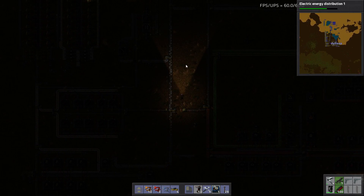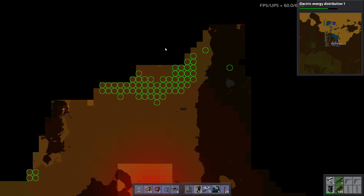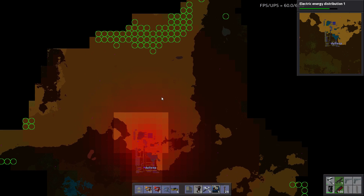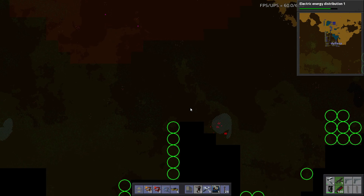I've done quite a bit off camera — pushed biters back a good distance. There's a base up here I haven't gotten and it's going to start giving us issues, but I have some defenses there. Today we need to hook in some copper because I'm running a little low, so we're going to get some trains up and running.